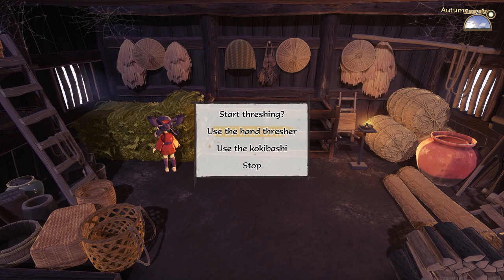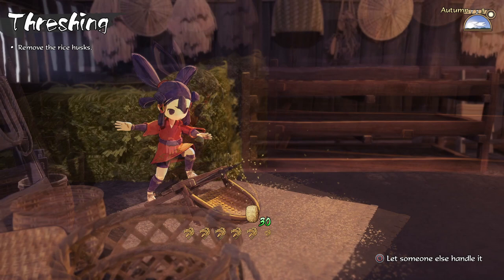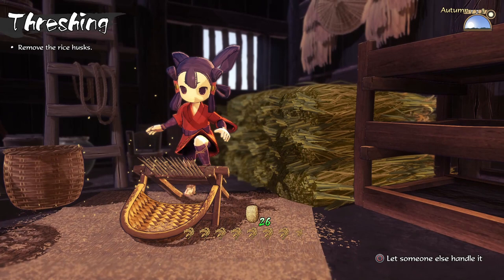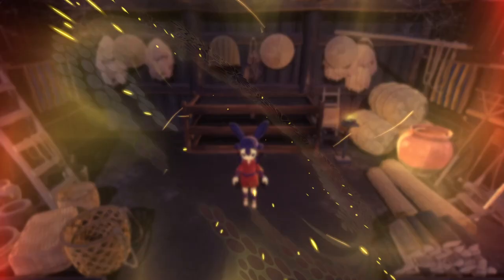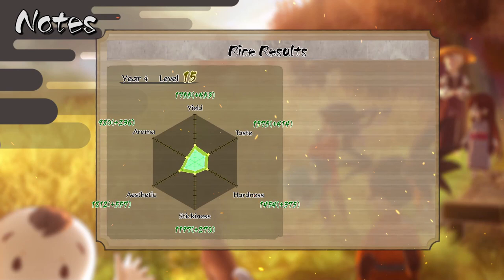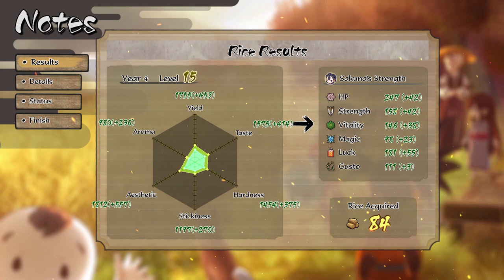Let's see how this one works - quite nice, this is definitely a bit faster. I'll bring you back when we're done processing it all the way to white rice level. I'm definitely hoping that we'll get an upgrade for this soon enough. Cool, another good year - we got quite a lot of rice and look at the stat increases, that looks pretty good as well.